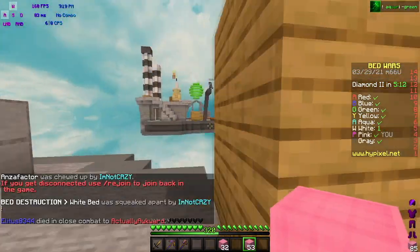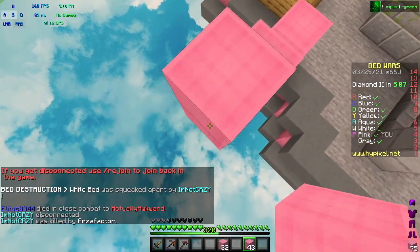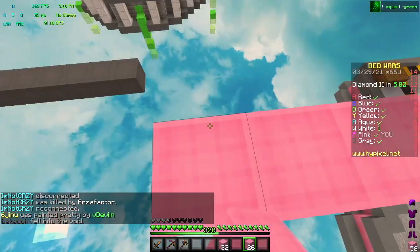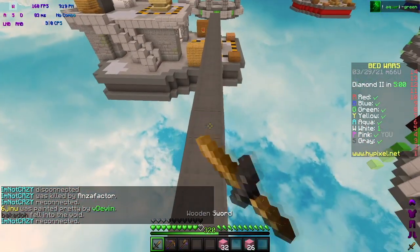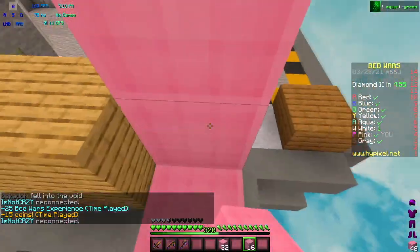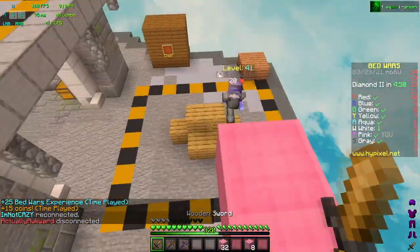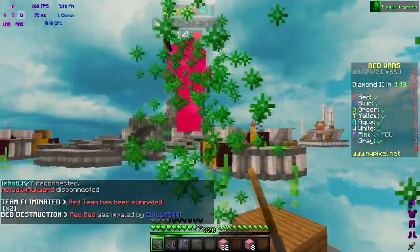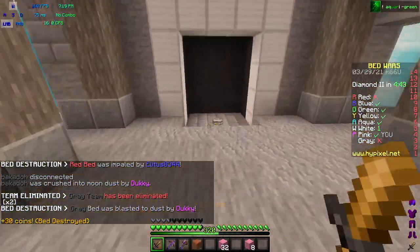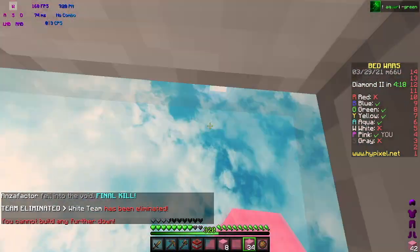Gray seems to just be going up a lot. They're level 41 and seem pretty sweaty — they can speed bridge and they're building up a lot. Hopefully I shouldn't have too much trouble here. I didn't fall, so that basically guarantees I can get their bed unless I do something really stupid. They have one layer of wood and I have an axe, so I'll wait and hopefully knock them off. Perfect — they disconnected. They didn't let me get the final kill, sad.